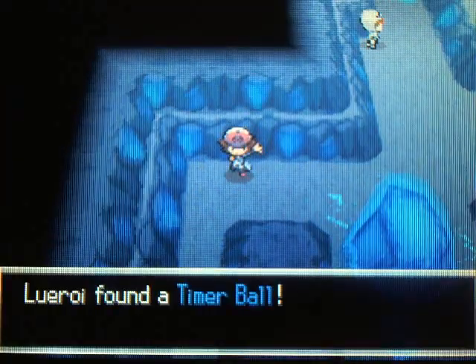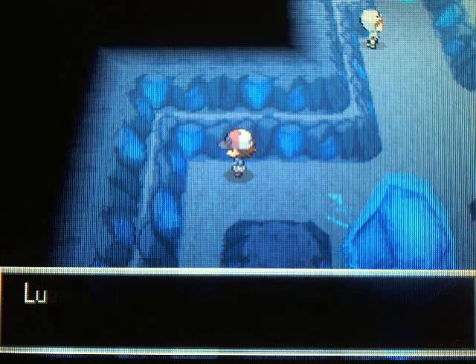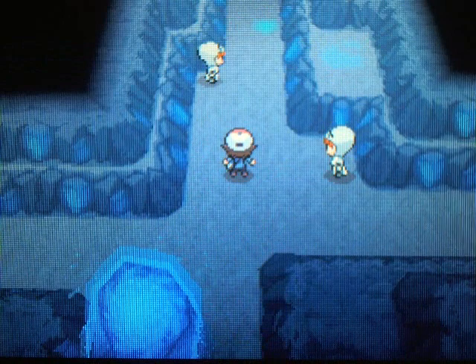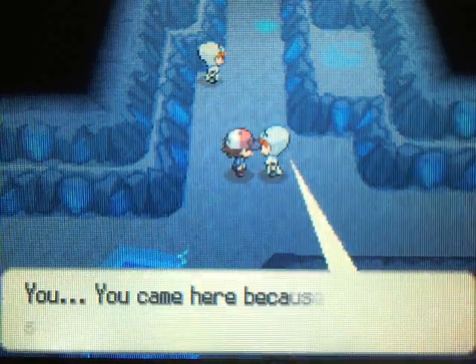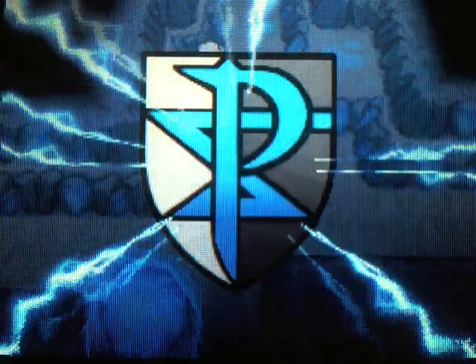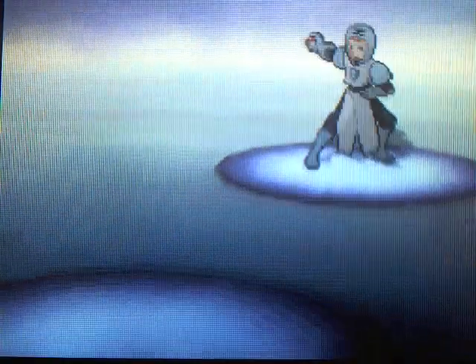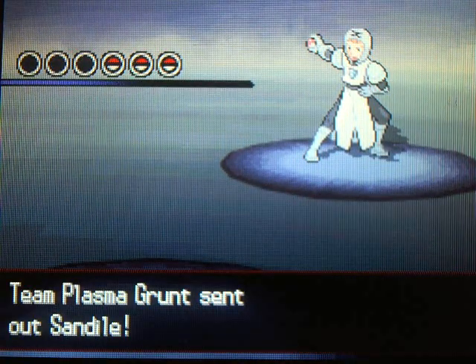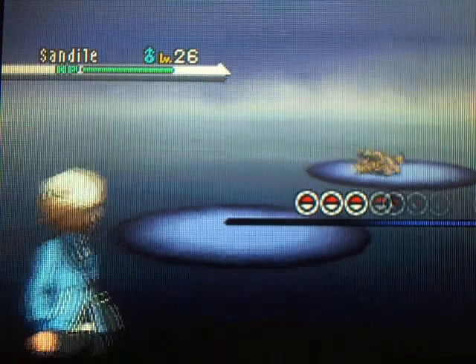Before we start that, let's grab this Timer Ball over here. You can't avoid these grunts — you just have to fight every single one of them, because that's just what the game wants you to do. I guess their way of making you hate Team Plasma is by just throwing them in the game so much that you can't stand them. They just bug you because you have to keep fighting them over and over, and they have the same Pokémon — just like every other Pokémon game.